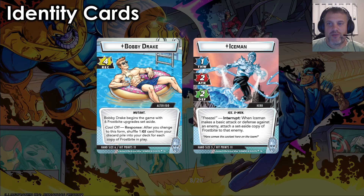Just like we've always done, we're going to go over his identity cards, we're going to go over all the cards in Bobby's kit, which ones we think are really strong, which ones are more of traps or harder to build around and why. Then we'll go through each aspect and talk about a couple cards from each aspect that work really well with Bobby Drake, aka Iceman.